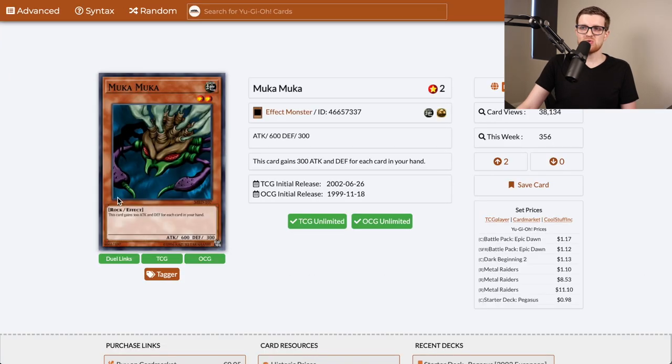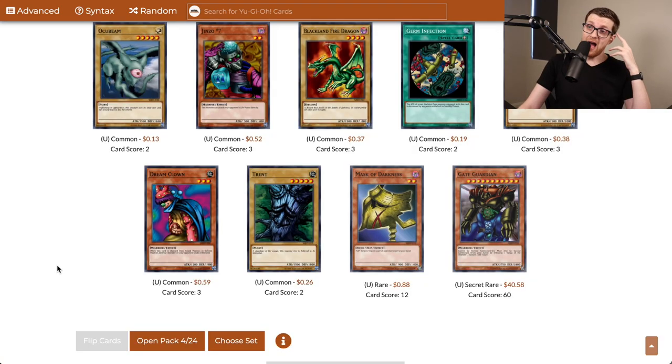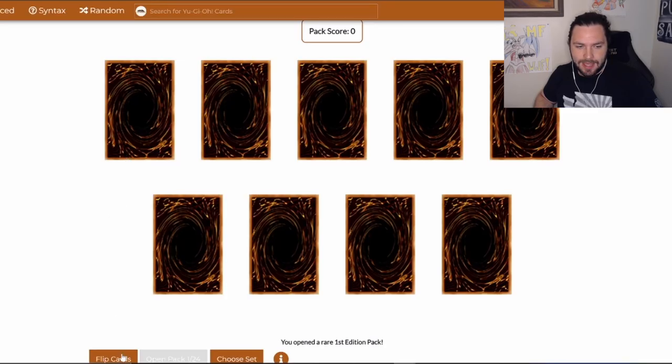Mooka Mooka is kind of an interesting card — it gains 300 attack for each card in your hand. So if you summon this with a six-card hand and play it, you're now down to five, making it a 2,100 attack one-summon monster. In the later or mid-game this card can be really bad if you're top-decking, but in the early game it can be a force. Didn't think we were going to pull it, but there is the Gate Guardian. If I get the other pieces, I would love to try to summon this, but that would require pulling three specific super rares. If we just summon this, we might as well just win the game — it's like summoning Exodia.